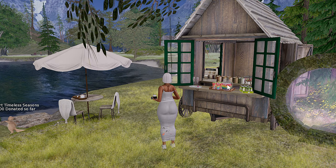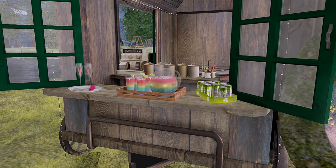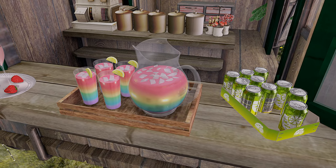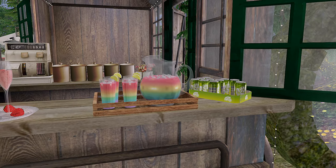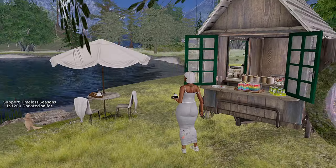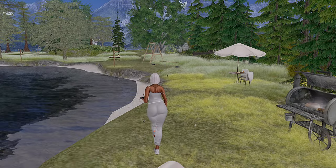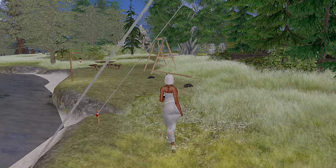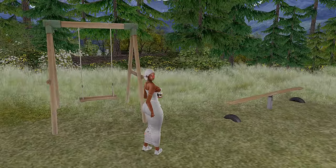They do have a super cute cafe that you can come and grab some things from. Most of the things in that cafe are free, so you can just click on them and get something. I found that even though this land has a mostly forest theme, you will find along your path enchanted aspects that let you know they're going to mix some enchanted things in here as well.